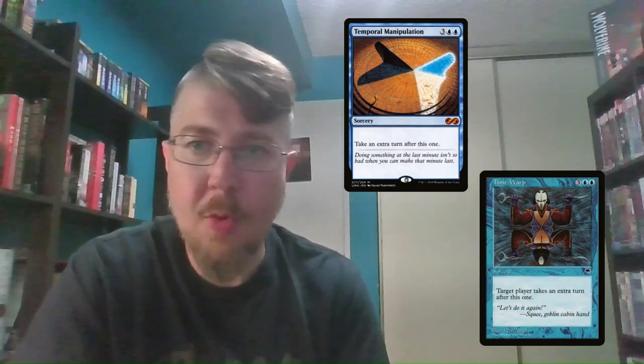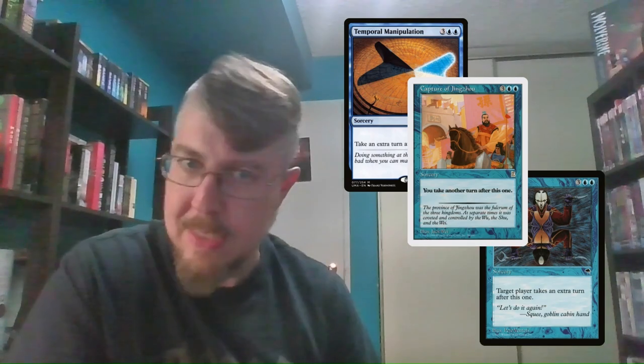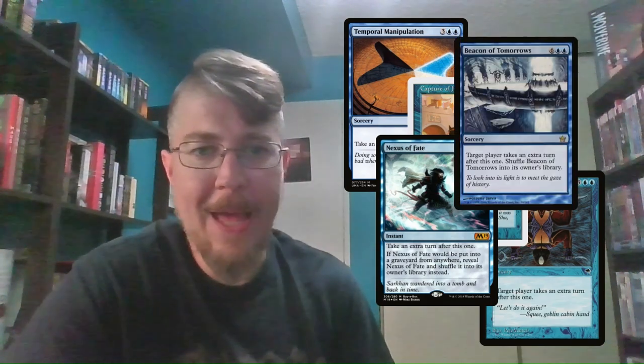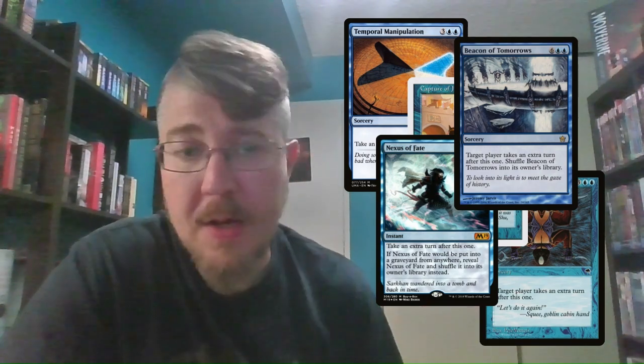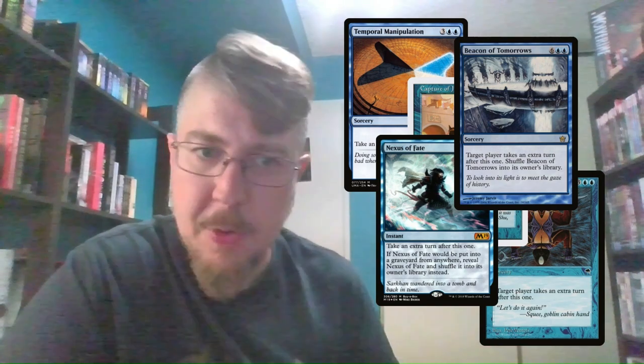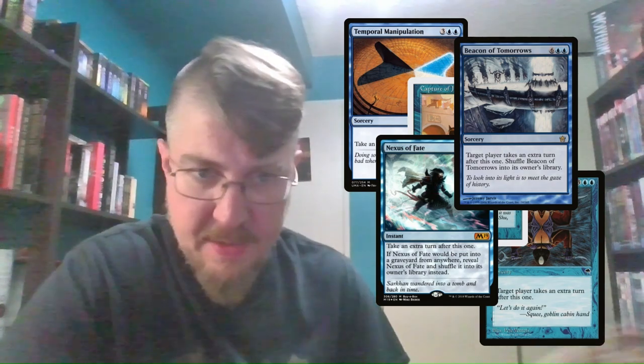We can also put other stuff underneath the extra turn spell so we know what the order of our deck is, and stack it so that Herkule's ability triggers in a way that we're always digging for what we want and getting the next in the chain. The extra turn spells we want are Temporal Manipulation, Time Warp, and Capture of Xingzhu — those need the recovery pieces to dig them back from the graveyard. Nexus of Fate and Beacon of Tomorrows just shuffle themselves back in on their own, so with an empty library they go infinite by themselves.